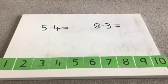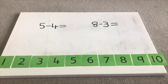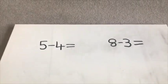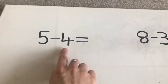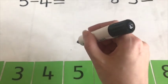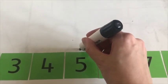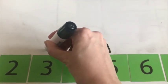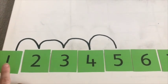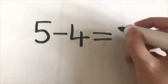When you are confident using objects and your fingers to subtract, then you can move on to using a number track. Can you remember when we used a number track to add a couple of weeks ago and the frog jumped forwards? Well, when we subtract, the frog needs to jump backwards. Our first subtraction sentence says 5 subtract 4 equals. We need to start our frog on number 5, and he needs to do 4 jumps backwards, ready? 1, 2, 3, 4. And what number has the frog landed on? He's landed on number 1. So 5 subtract 4 equals 1.